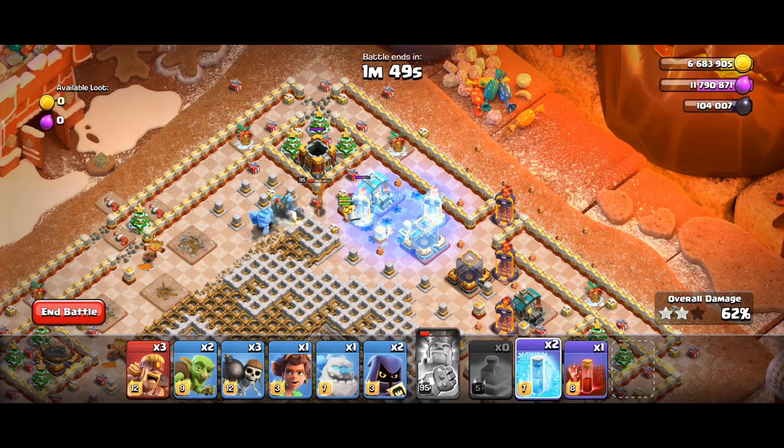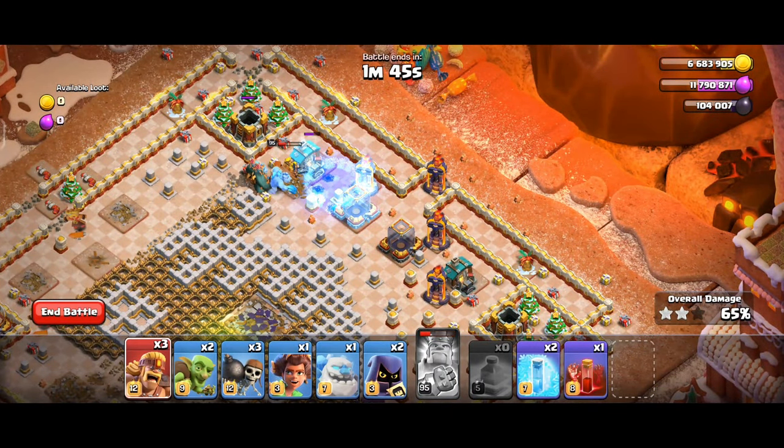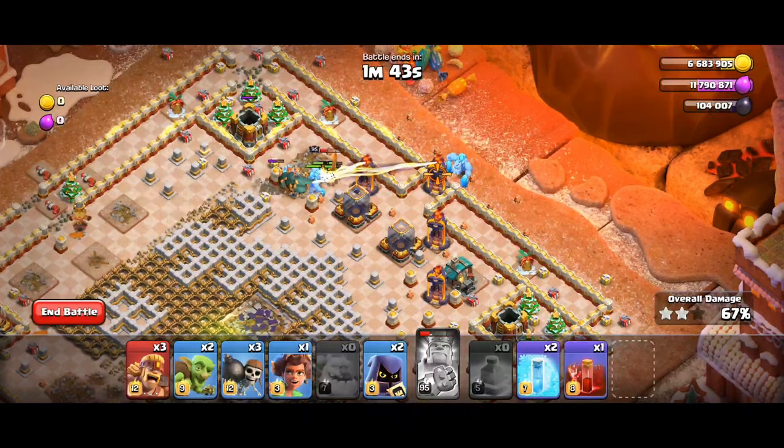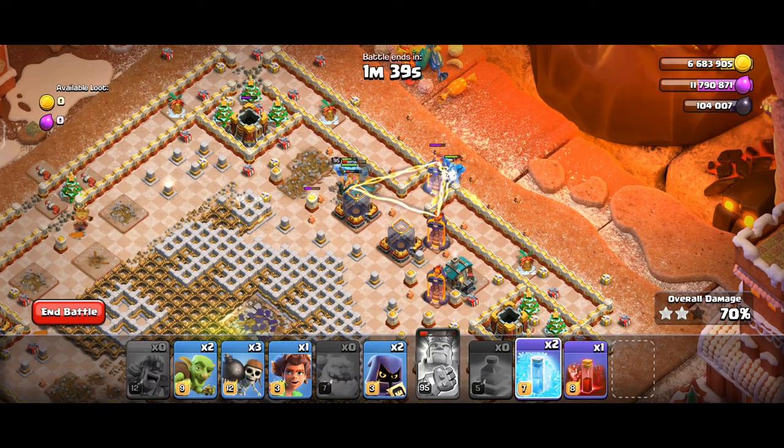Drop one Freeze between the Single and Multi-Inferno. Then deploy one Ice Golem and all Super Barbarians at the Multi-Inferno. Deploy Skeleton and one Freeze spell between the Infernos before the Single Inferno targets any troop.